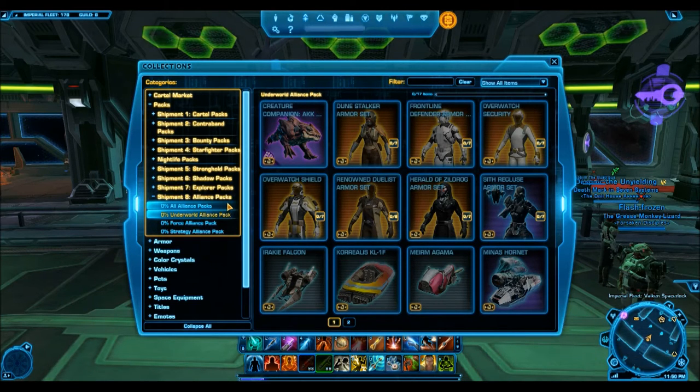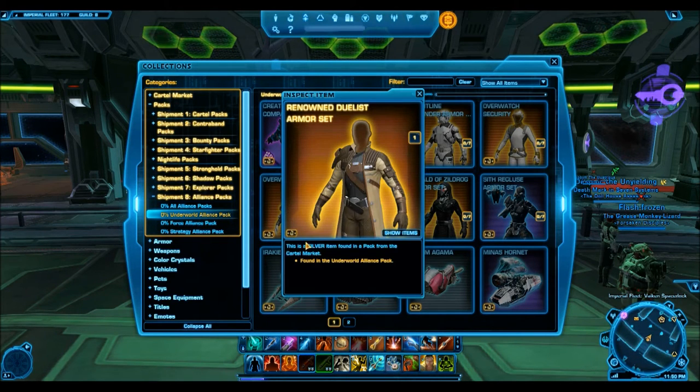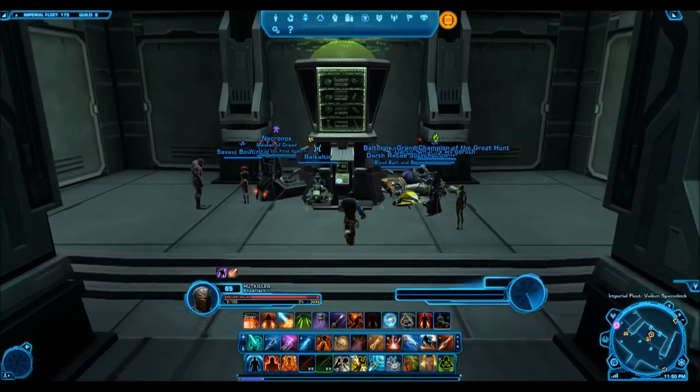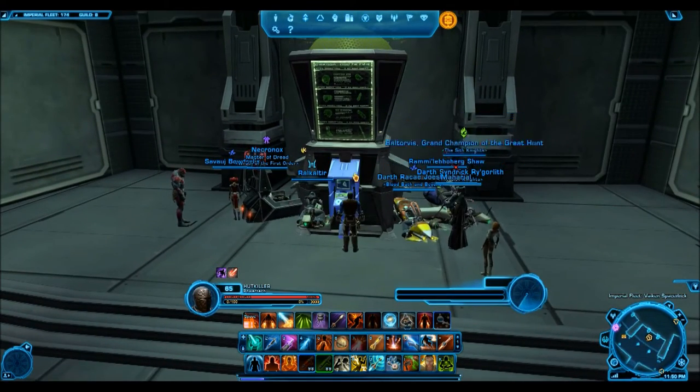I usually have examples to prove my point, and I'm going to go to the Underworld Alliance pack. This is a pack that didn't come out too long ago, and I'll draw your attention to the Renown Duelist armor set. This is once again a silver armor set, and this armor set was selling for just the same that the Snow Trooper armor set is selling for right now.